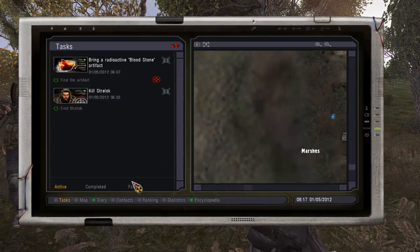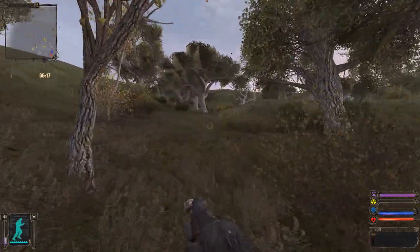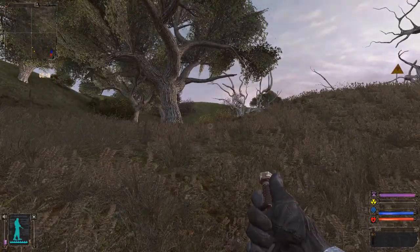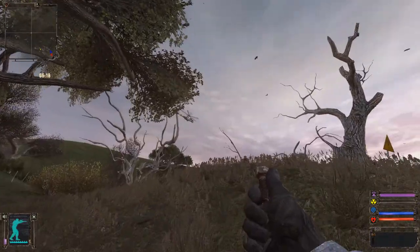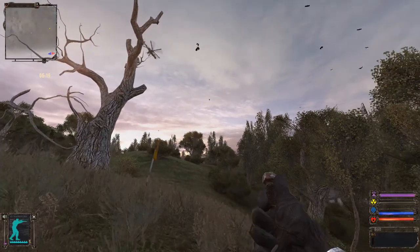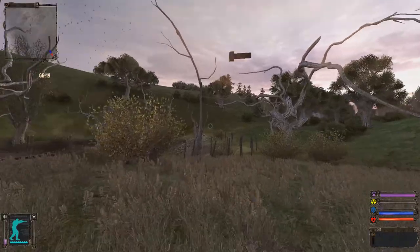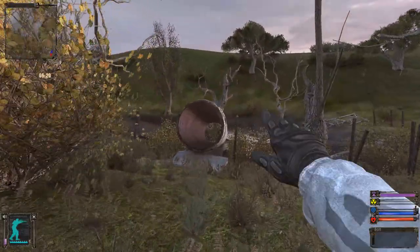Alright, here we go. Find the artifact. I don't have a PDA yet, so really this is the ravine — we need to find the artifact. There's an attack helicopter right there. We're going to do an attack on some guys and we'll have to help them out. So here's the place where we need to find the artifact.